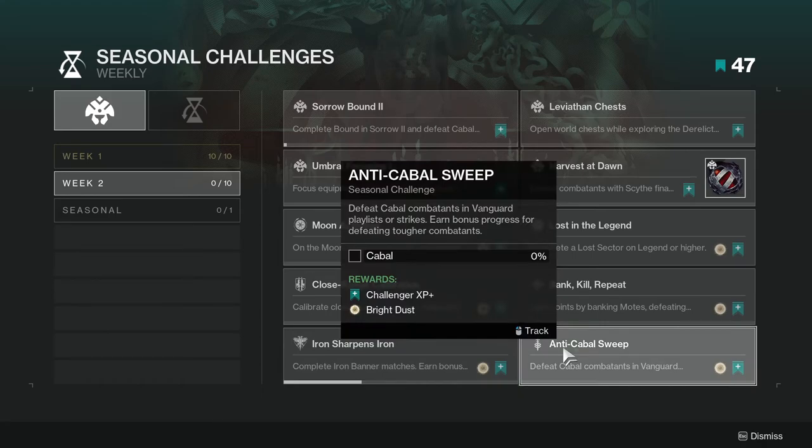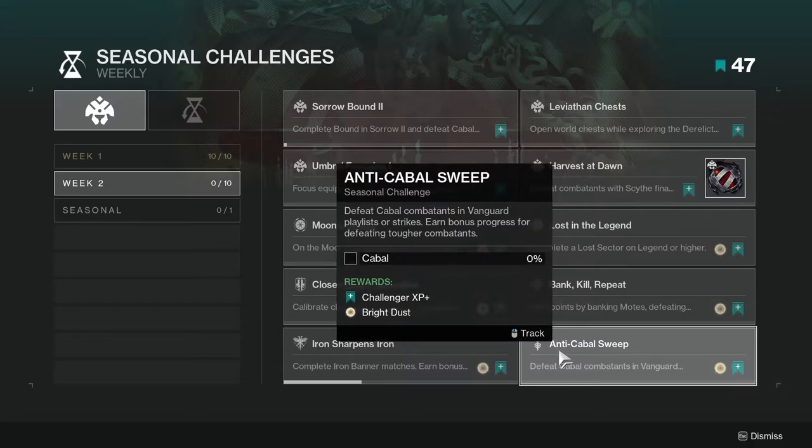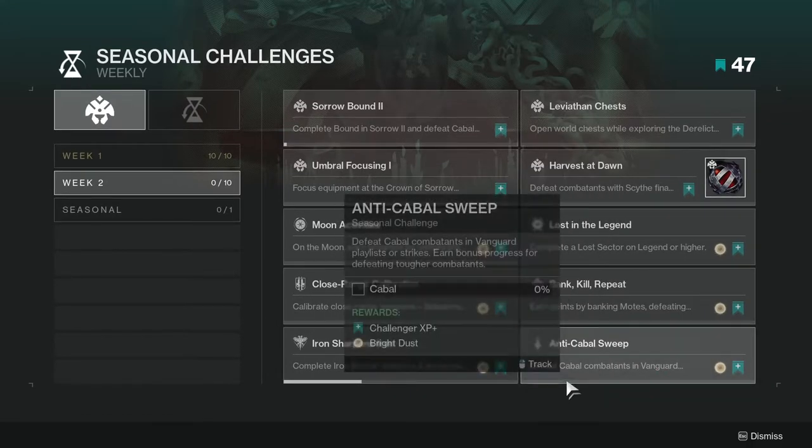Last but not least, Anti-Cabal Sweep — defeat Cabal Commandants in Vanguard Playlist or Strikes, earn bonus progress for defeating tougher combatants. This one's not too hard. You just have to get into the Vanguard Playlist, which kind of sucks, but it's easy Bright Dust at the end of the day.